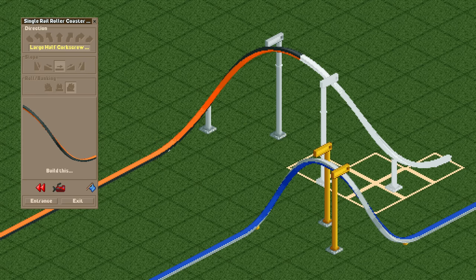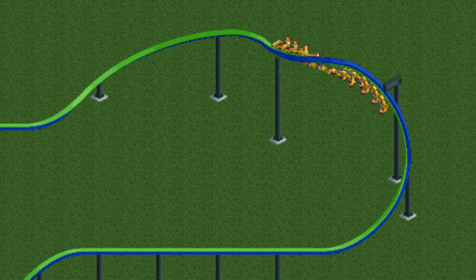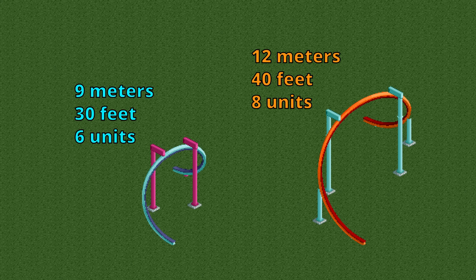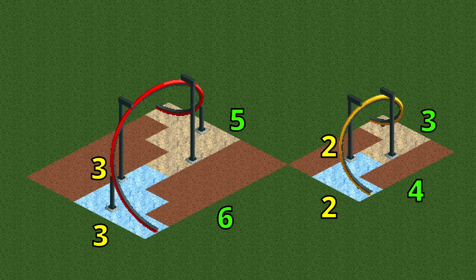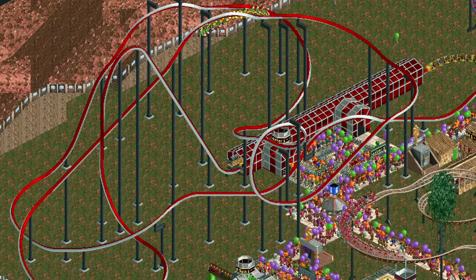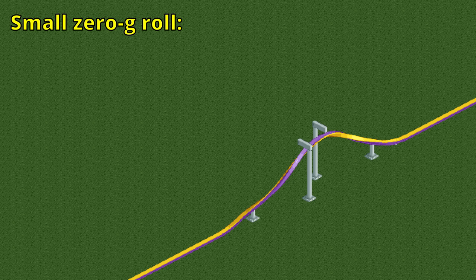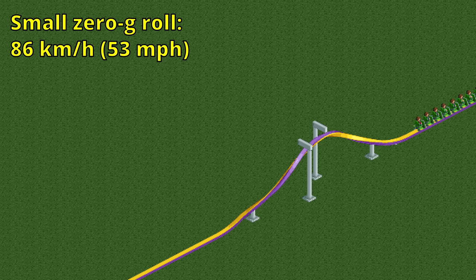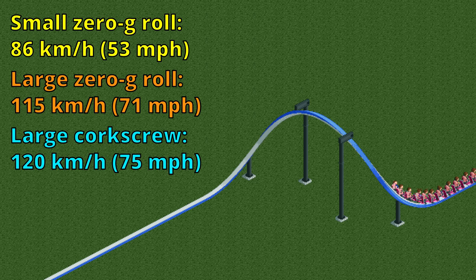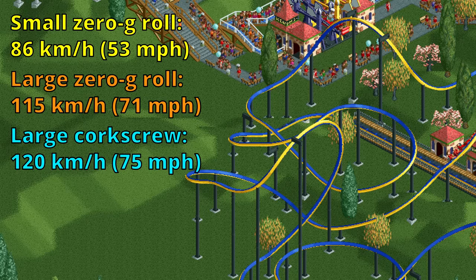The last new element is the large corkscrew, which is unsurprisingly a larger version of the normal corkscrew. They can do anything the small version can like a full corkscrew, a cutback or a dive loop. Whereas the normal corkscrew is 9 meters tall, the large one is 12 meters tall. It is also one tile longer and wider, or two tiles if you have a full corkscrew. This large corkscrew along with the zero g rolls also produces lateral g forces. To avoid the penalty from excessive lateral g's you want to take them no faster than a certain maximum speed: for a small zero g roll this is 86 km/h, for the large one it is 115 km/h, and for the large corkscrew this is 120 km/h. These numbers may change in the future but should give a rough idea of how fast you can take these elements.